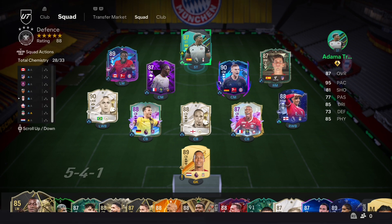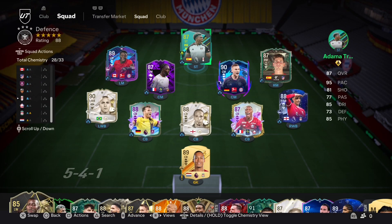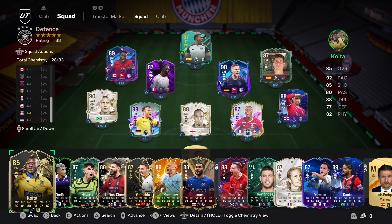Adama Traore can play right wing back — that's his base position. I assumed he could play right back, but no, he can only play right wing back. So it's potentially a little bit of a fraudulent pick. But every player in this team can play in one of the defensive positions. Let's get on into the game.